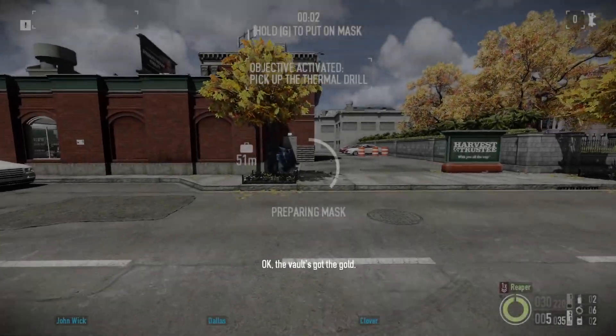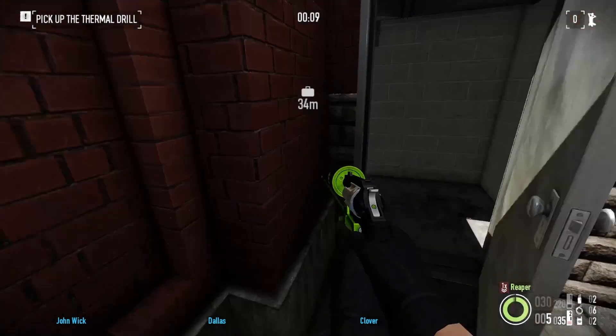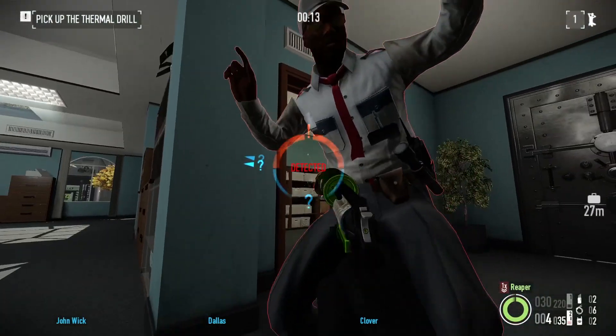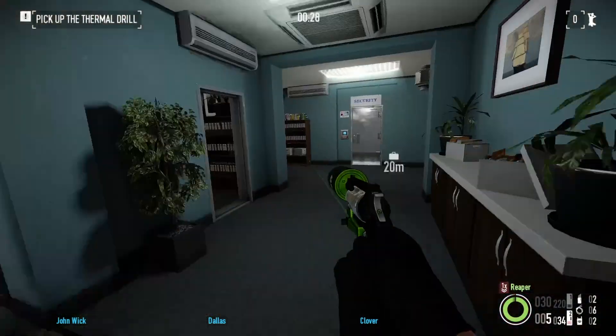We have the side entrance here, so that means that we mask up. Get in — let's hope the camera room is right here. If it's not, no worries. Let's go the other way, and it's not here. Next up, let's go get the camera room.